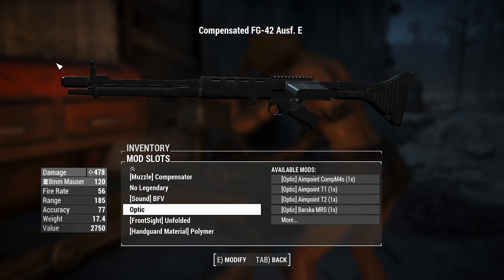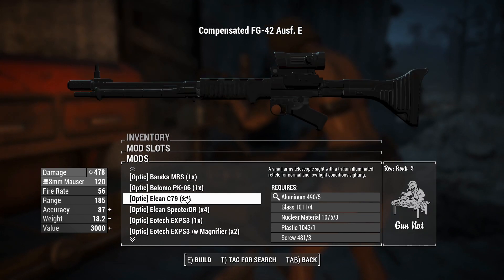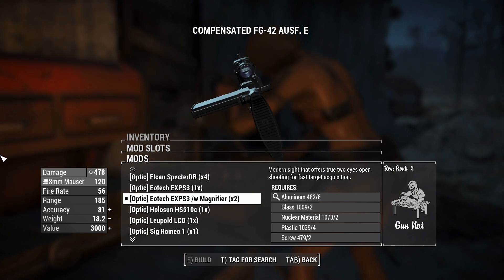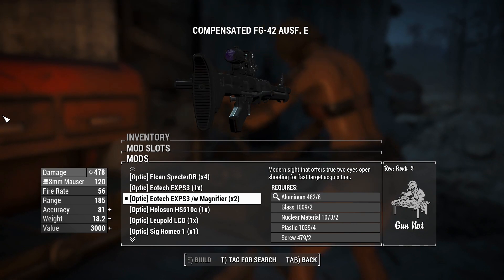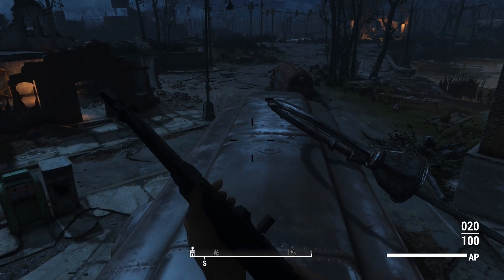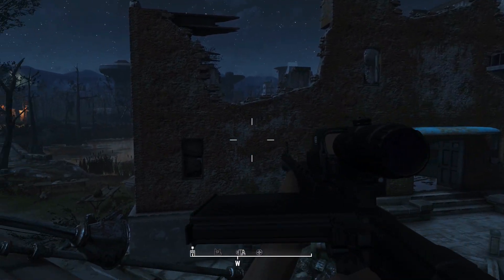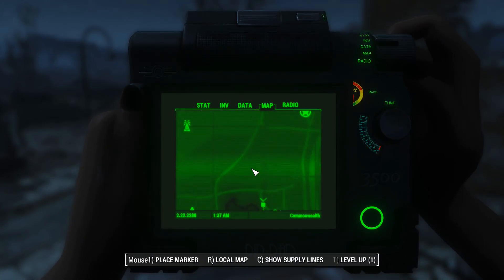I've installed the Picatinny rail and polymer handguard for my modernized version — all I need is a foregrip. Scrolling through all the scopes: there's a lot. I'm going to go with the EOTech with magnifier for an x2 zoom. There's also an optional ASP download on the Nexus page which adds it to the leveled list so you'll find it on enemies, but if you want to grab it for sure, definitely go to the Jamaica Plain location.